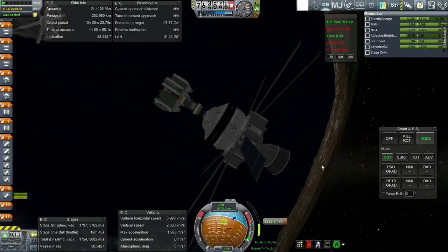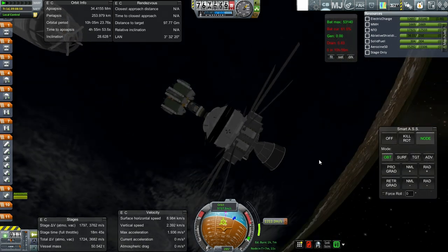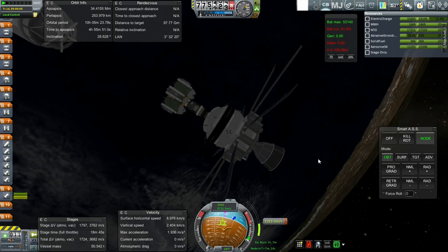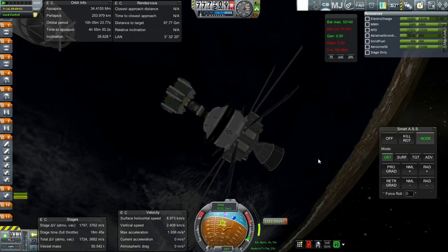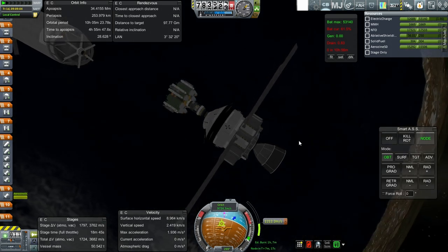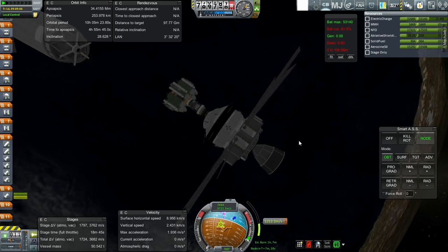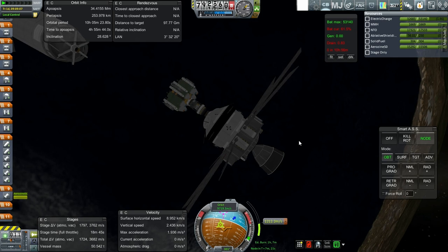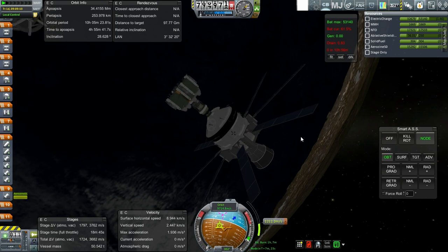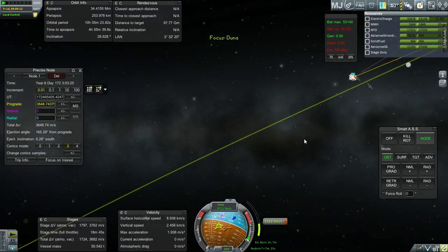We obviously need 1200 to get there, then a little bit more to get into orbit around Mars. We'll use some aerobraking but for the initial capture we're not going to aerobrake — we'll get into a very high orbit and then use aerobraking to bring us down, so we'll capture using the engine. After that we'll need about 2500 to get back. This is going to be pretty tight. We'll have to see.